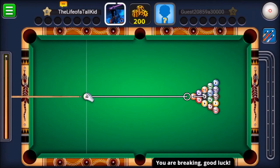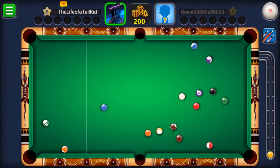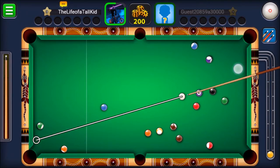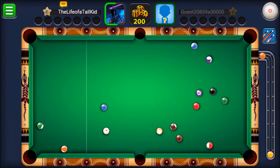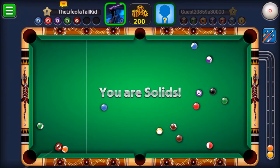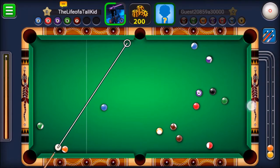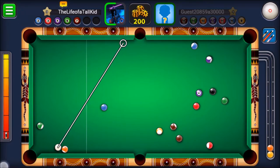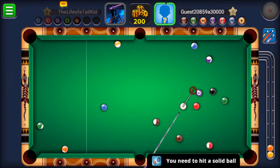I'm a level three on my other account. We got one solid — sweet. I think I'm a level eight on my other account, not a super high level but better than nothing. Let's hit it at about a two. Oh shoot, that was close. This is just right in the way — let's hit it full speed. Oh, I almost scratched — well, in a way I kind of did since I didn't hit a solid.